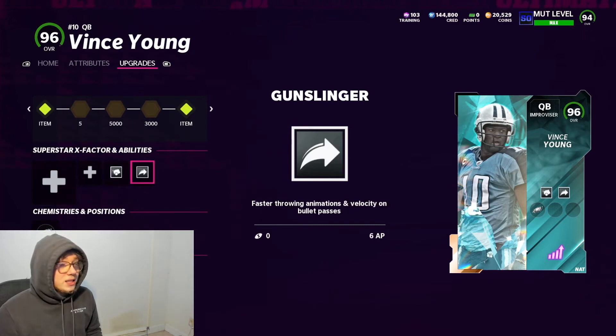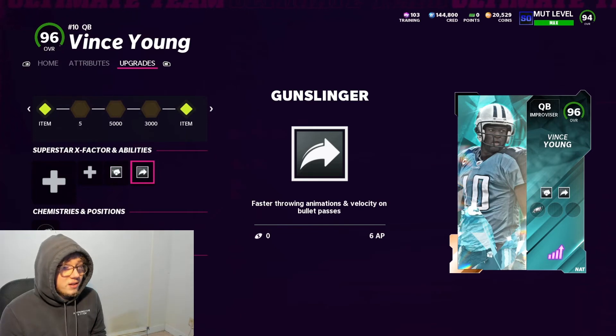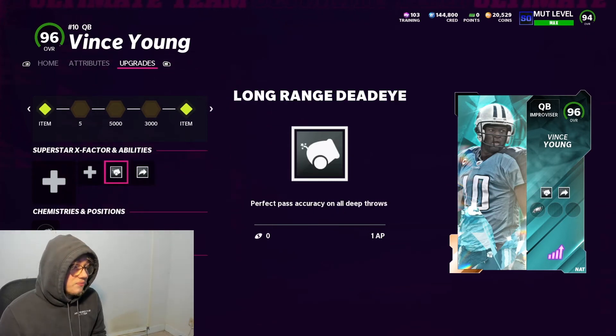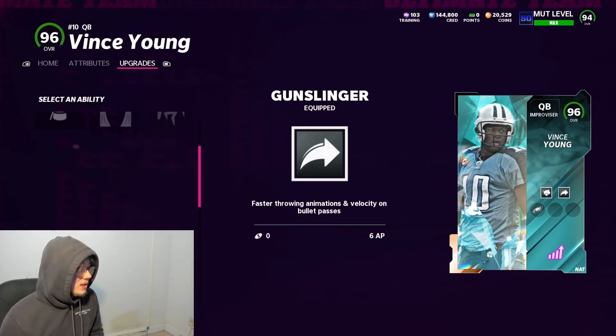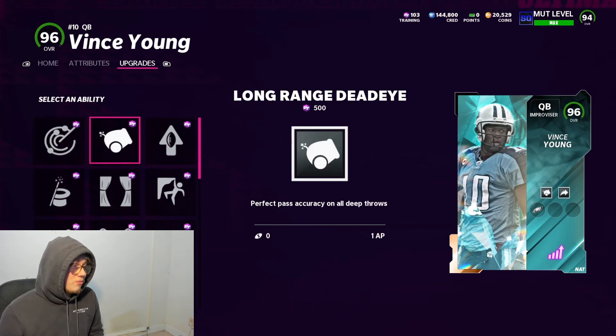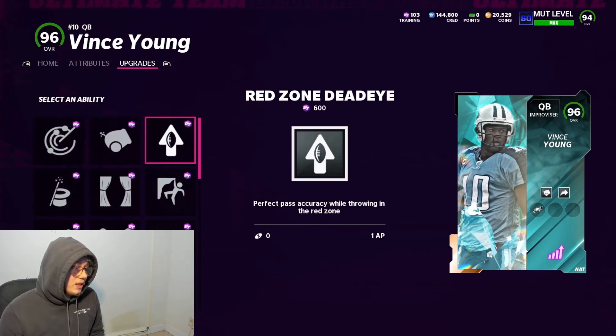I'm going to be rocking gunslinger, which is actually a little bit cheaper on Vince Young - it's six AP versus seven AP for Jalen Hurts because he's a scrambler - so it saves a little bit of AP. I had one AP left over so I threw on long range deadeye, which is only one AP. Looking at his abilities: he gets threat detector for two AP, long range deadeye for one AP, and red zone deadeye for one AP.